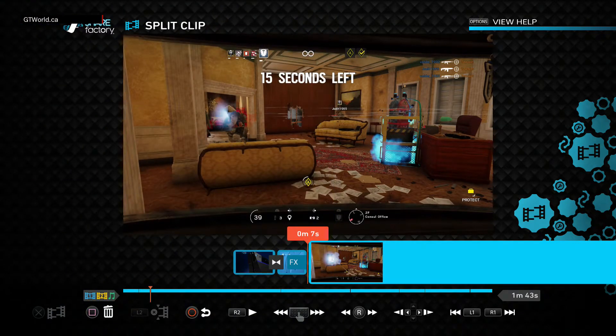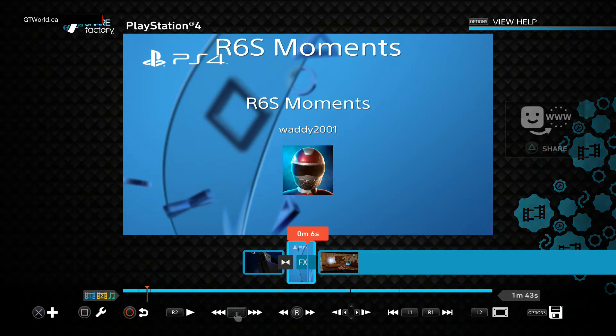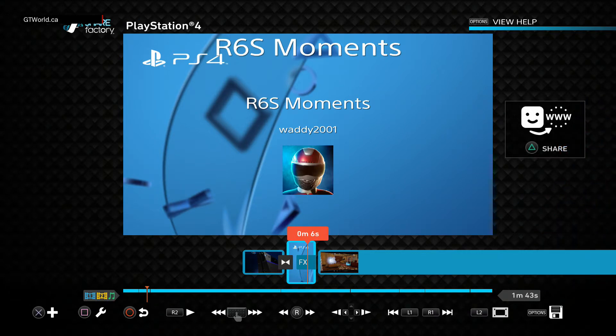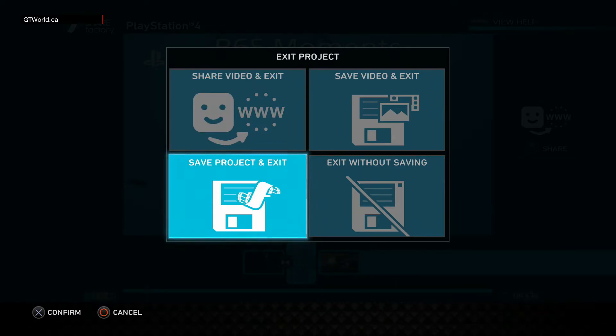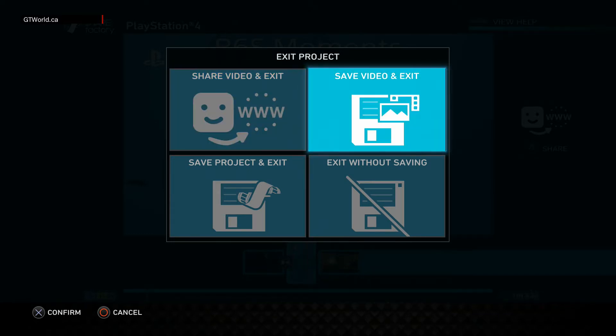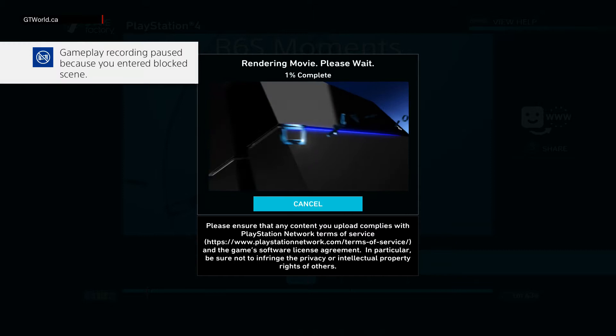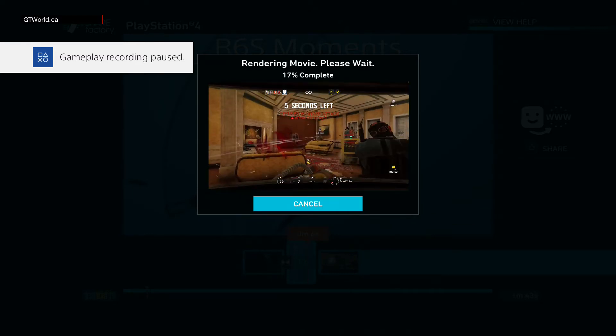Now we want to save this video. We've got it pretty much the way we want it. Back out, hit circle, and hopefully it won't just exit. Options: Save Video and Exit, Share Video and Exit, Save Project and Exit. If this is something you're only going to do once, why not just Share and Exit? But I'm going to Save and Exit. Gameplay stopped - it'll go through this whole process, won't take too long.